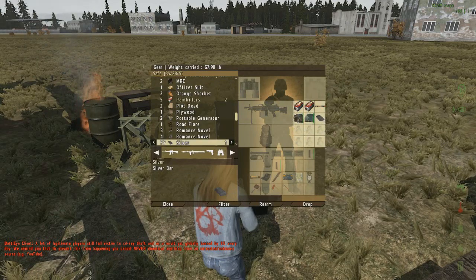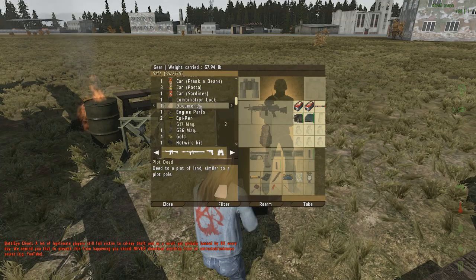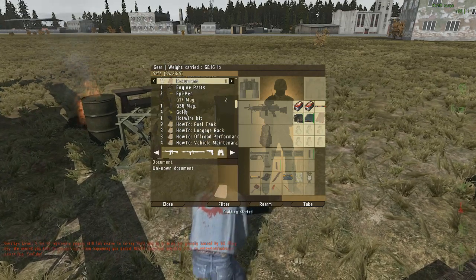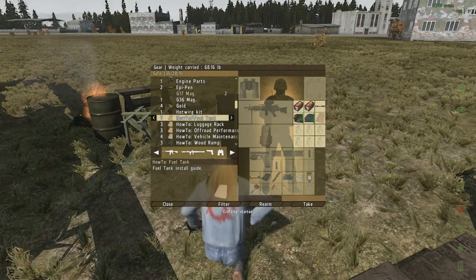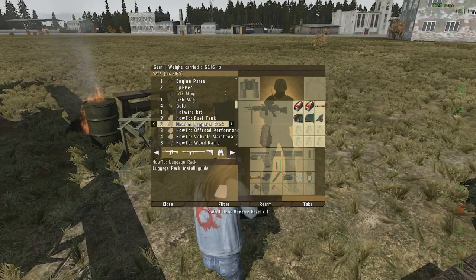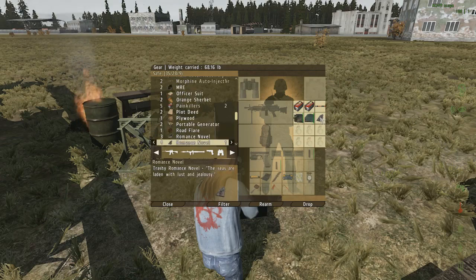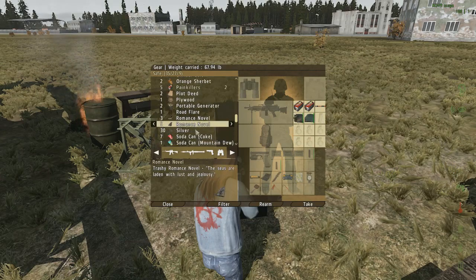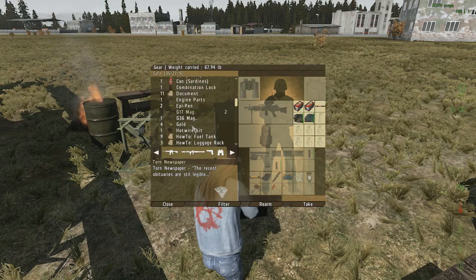So with the new 1.0.3 patch, with the documents that you've seen, there's going to be a few new things that you can discover by examining one. We'll examine one right now. We've got here the fuel tank, which is going to change your fuel consumption. We've got luggage rack, which is going to change your cargo capacity, off-road performance, and vehicle maintenance.